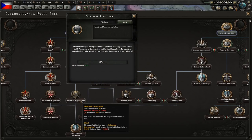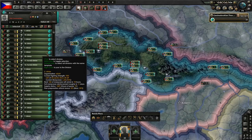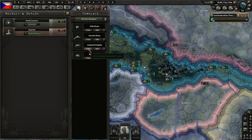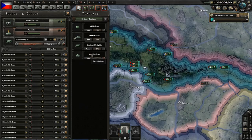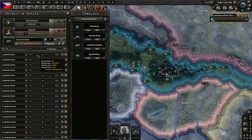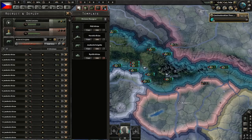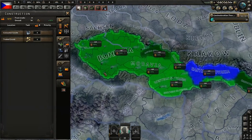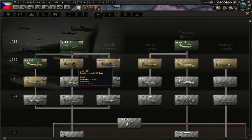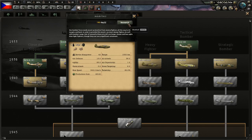We have 14 focuses we can do before the attack, more or less. We're going to start with political direction because I want to do defensive preparations, and that requires a lot of democratic support. I want as many units in the field as possible, so I'm going to be training cavalry — not because we'll use them, but because they take less manpower and equipment to deploy. For air protection there are fighters and heavy fighters; heavy fighters are generally superior but take more manpower, so I'm going to invest in heavy fighters.